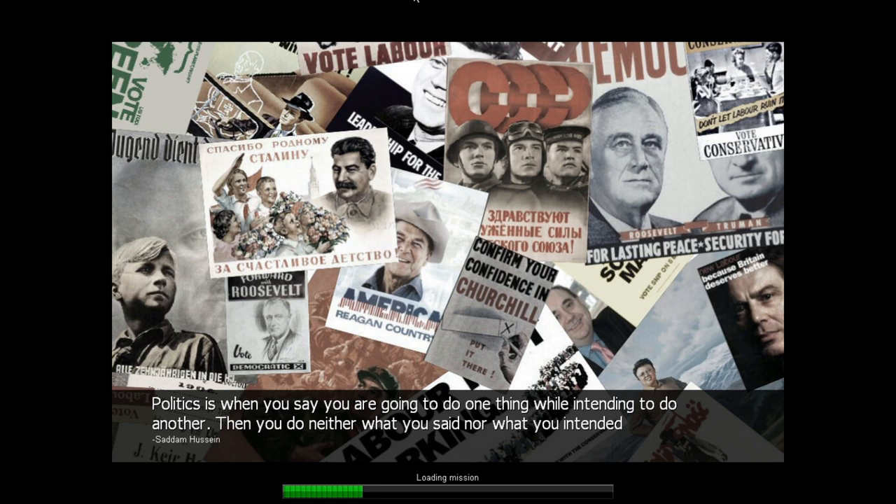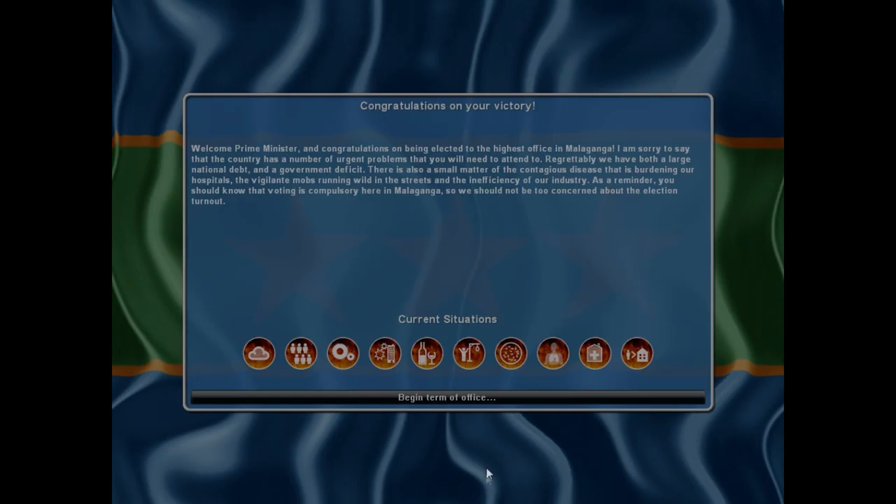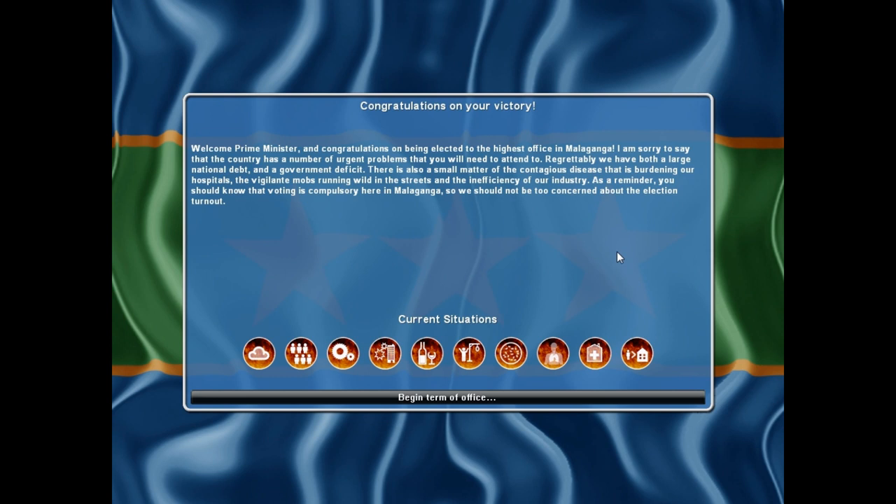We're going to click start and let it load. There's a quote: 'Politics is when you say you are going to do one thing while intending to do another, then you do neither' — apparently attributed to Saddam Hussein. Click to continue. 'Congratulations on your victory, welcome Prime Minister. The country has a number of urgent problems: a large national debt, a government deficit, a contagious disease burdening our hospitals, vigilante mobs running wild in the streets, and inefficiency of industry. Voting is compulsory here in Malaganga.'